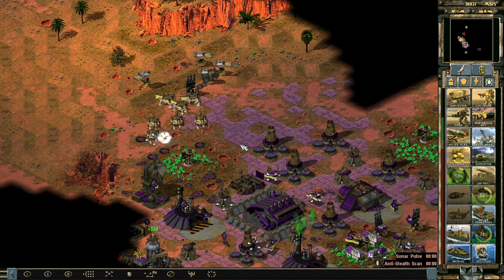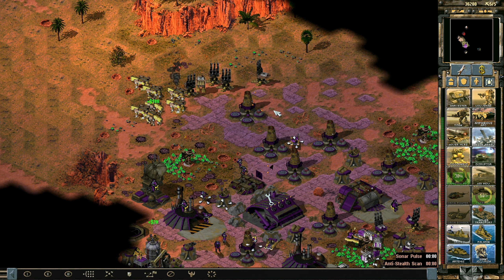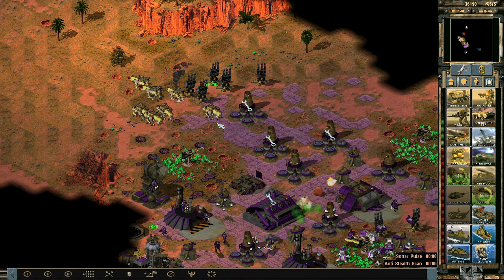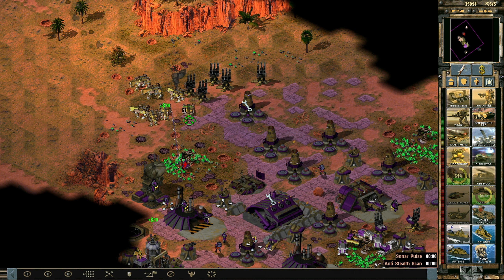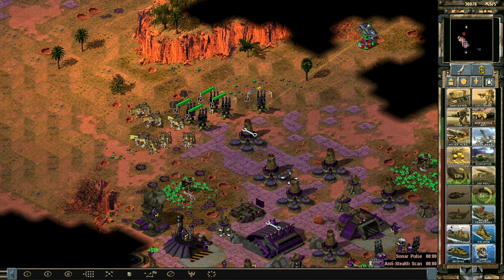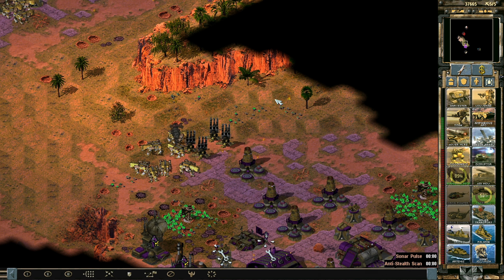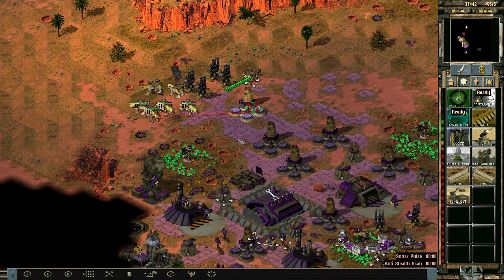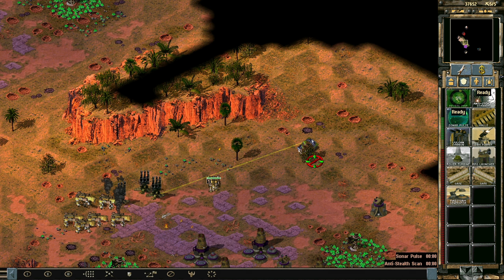I don't really care, we just need to kill this construction yard here. Just hang out wherever. Okay, kill the construction yard and then their production facilities. Oh snap oh snap — how could you backstab me like that? Also why are you not being revealed? Well, I guess I killed you already so never mind. Please kill that. Oh nice try, not this time. Kill, crush, and destroy — everyone's favorite.